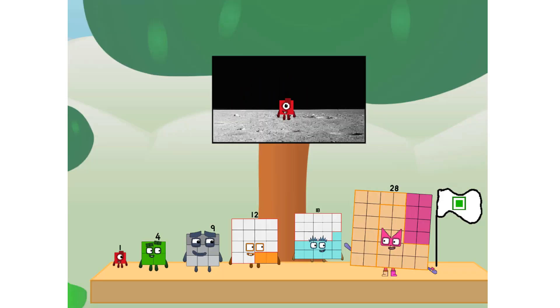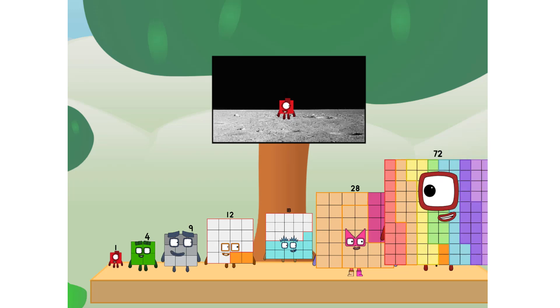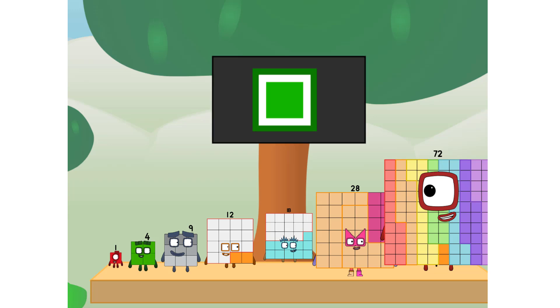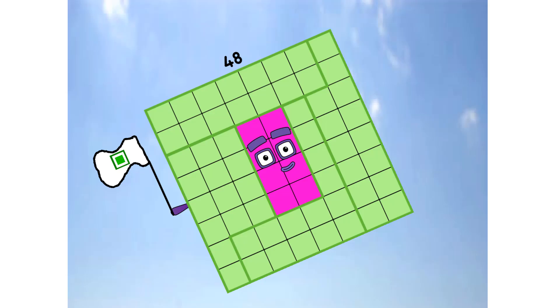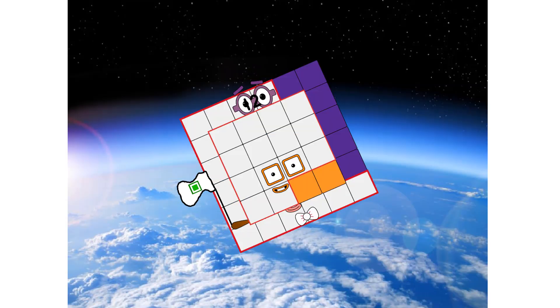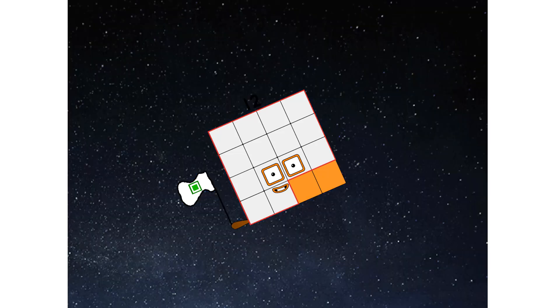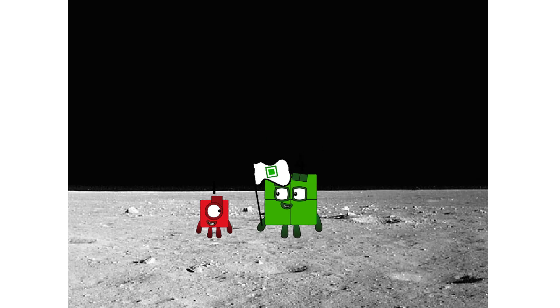We did it! The only thing left now is to plant the square club flag. Numberland, we have a problem. I forgot the flag. Don't worry, little one. I'll take care of this. 72. And I promise, no rockets. Square power only. Achoo... achoo... achoo... achoo. Hello. Looking for this?